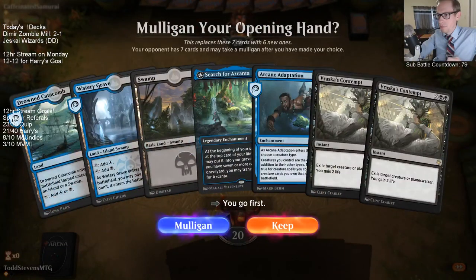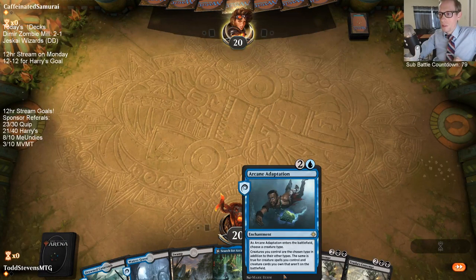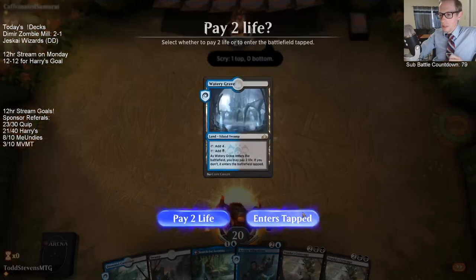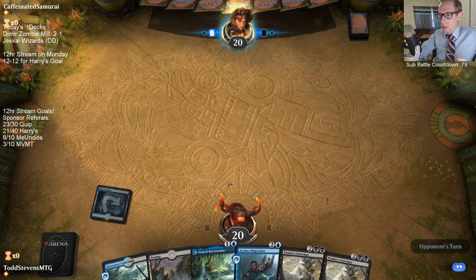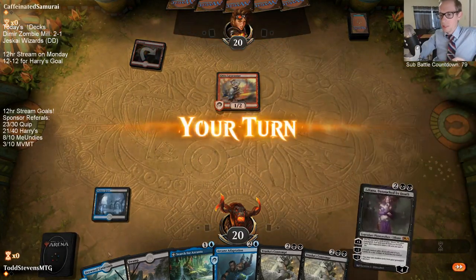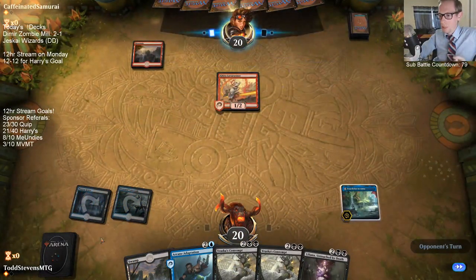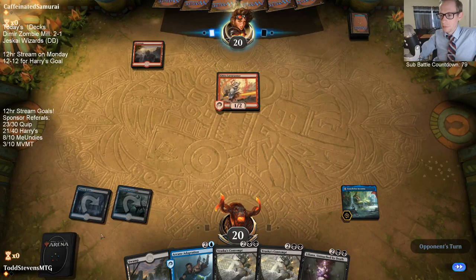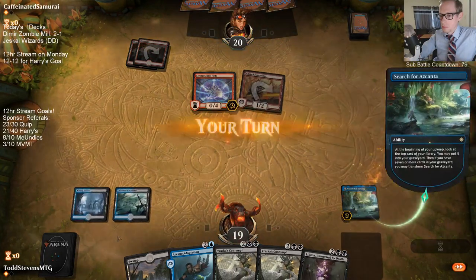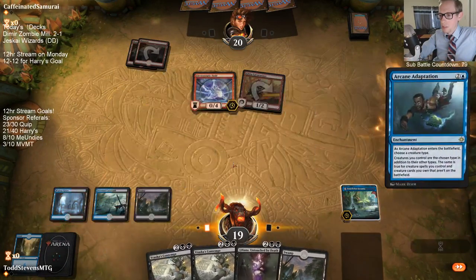I did miss one point of damage by not attacking with my two creatures — our deck can only win this matchup by infinite milling. Our two hardest combo pieces, the two most important, are Arcane Adaptation and Liliana — the others we can just have self-milled. We have one of the two, and we have Ascanta that helps us find the other. Ascanta is particularly good — and there we go, there's the other! Now if we see the creatures we can just put them in the graveyard since we don't need them in hand.